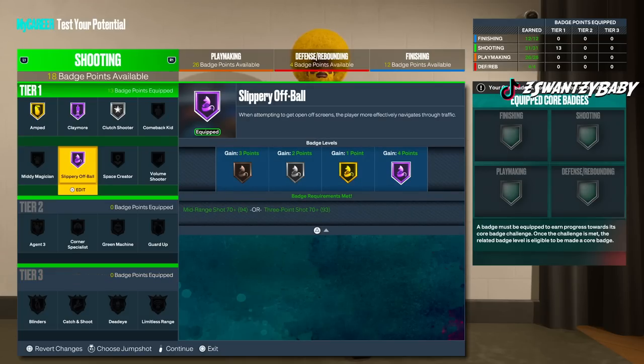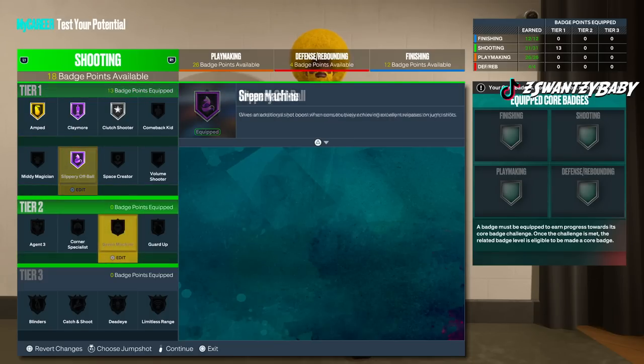Slippery Off Ball for a guard is kind of pointless. The only reason this badge would be good is if your team uses screens — like your lock or your guard sets screens for you. It makes it so that whoever sets the screen can cut and pop faster with better animations and movement speed. If you're one of those builds, try to have this maxed, but only for those types of builds.